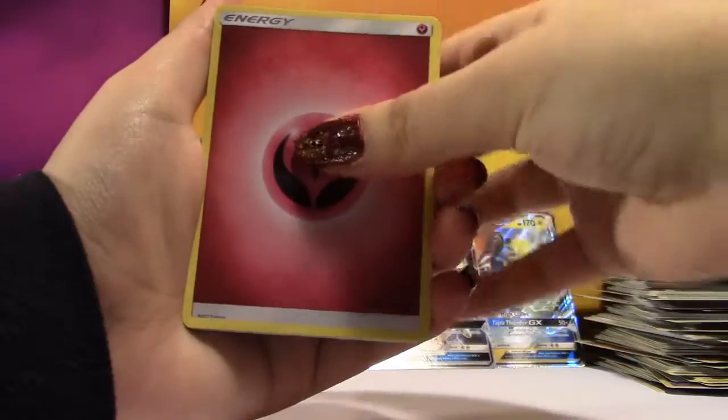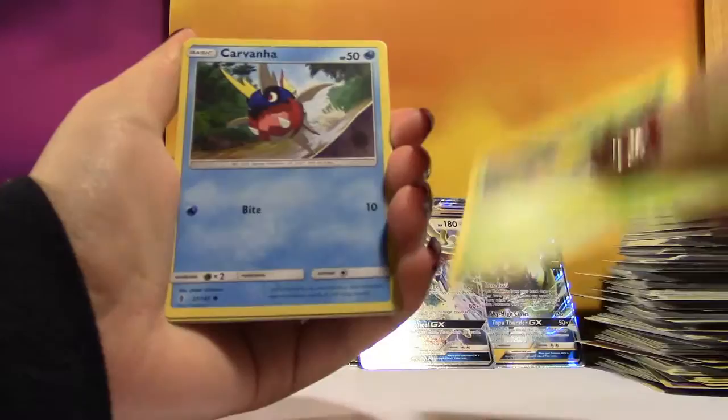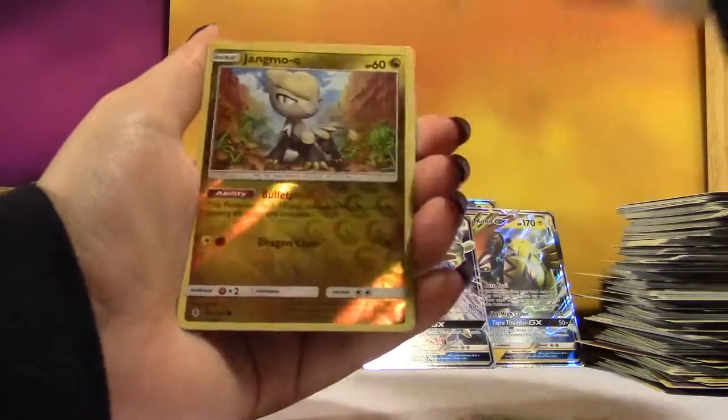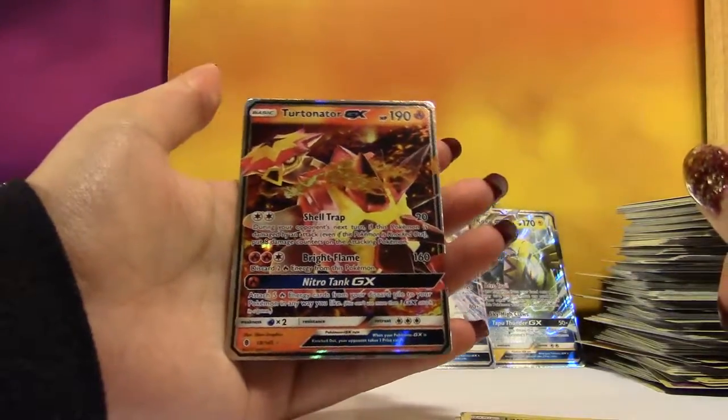We have a Fairy Energy, Whimsicott, Vanillish, Aether Paradise Conservation Area, Bellsprout, Carvanha, Cottonee, Patrat, Gothita, a Reverse Stigma... What? Oh my God — I don't need a hit box!